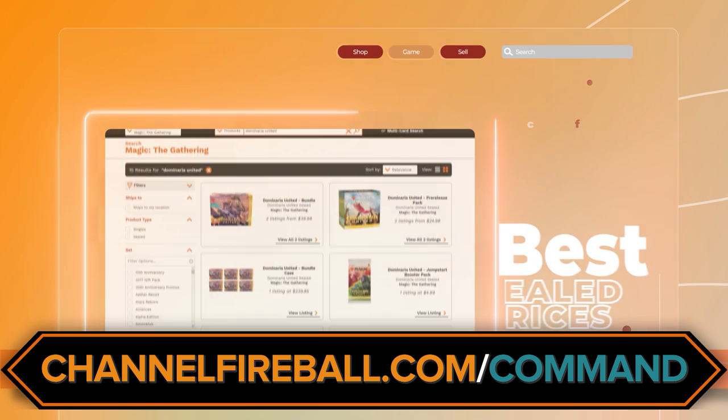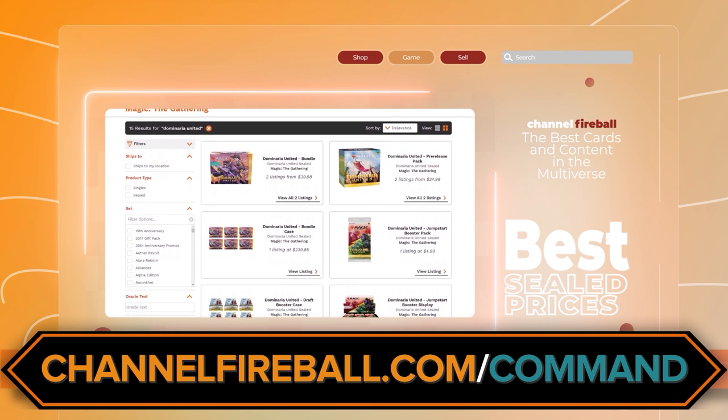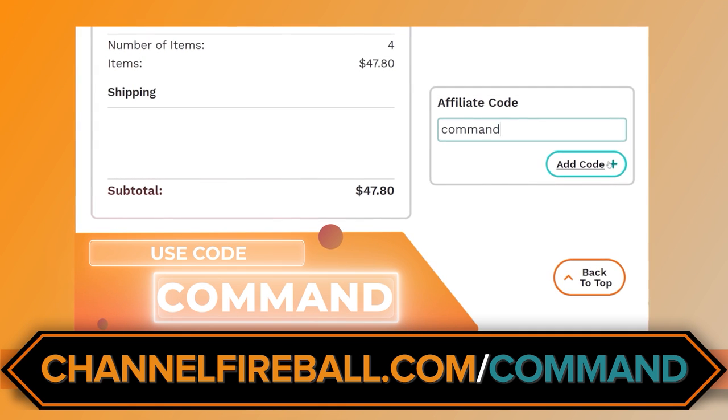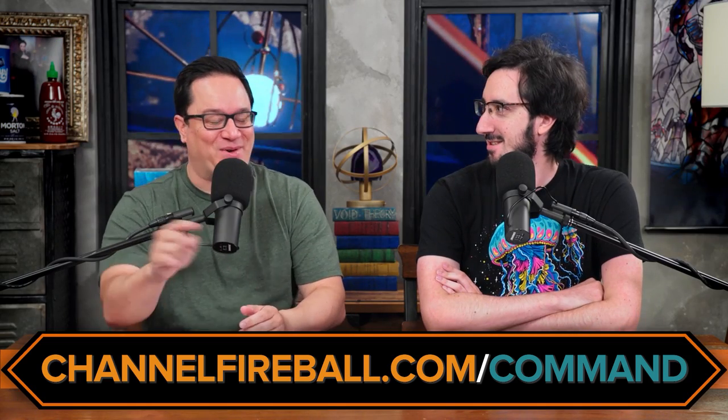Channel Fireball Marketplace has really good prices on sealed product, and this is the time to be buying draft boosters, collector boosters, all of that. Again, channelfireball.com/command, or you can use the promo code 'command' at checkout. I always forget to do the URL myself. At this point all my auto-fills are slash command, so it just takes care of itself.